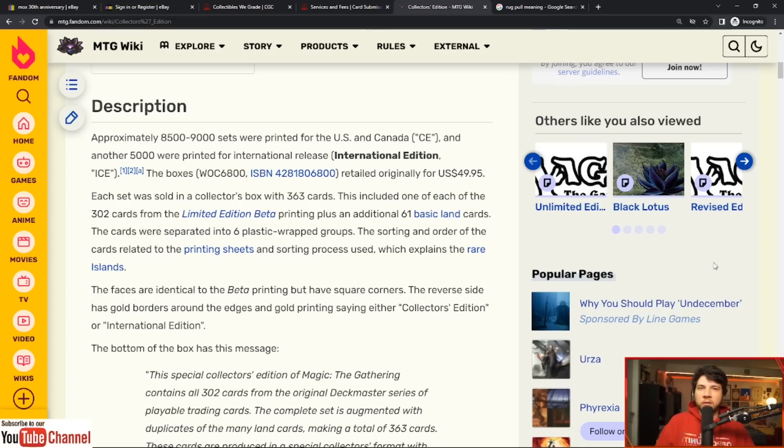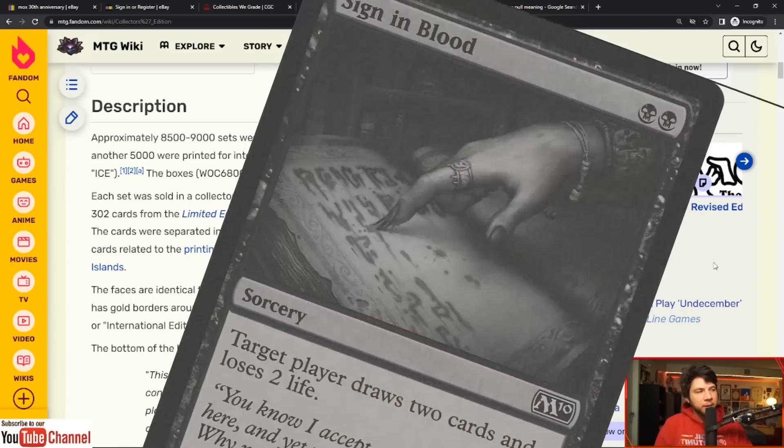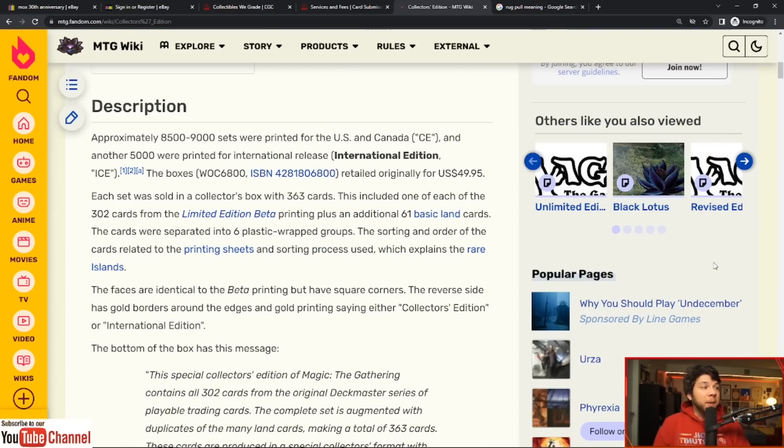Wizards of the Coast can say, 'We're not going to print them again.' And sure, if Wizards of the Coast says, 'Okay, we're never going to ever do it again — this is it, one and done, promise forever, signed in blood, it'll never happen again,' then maybe — just maybe — the price of these 2022 cards could in the future be comparable to the old relics from 1993 CE and ICE. But do you think Wizards of the Coast is going to leave that money on the table?